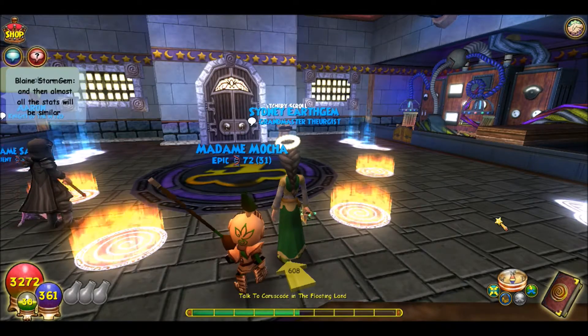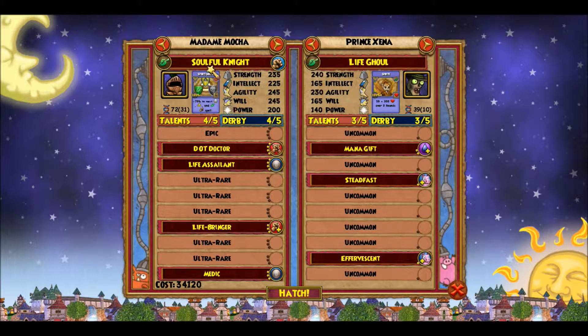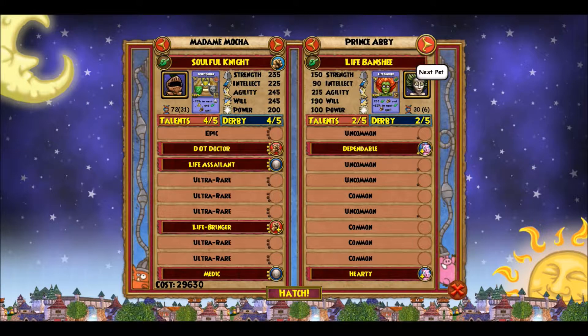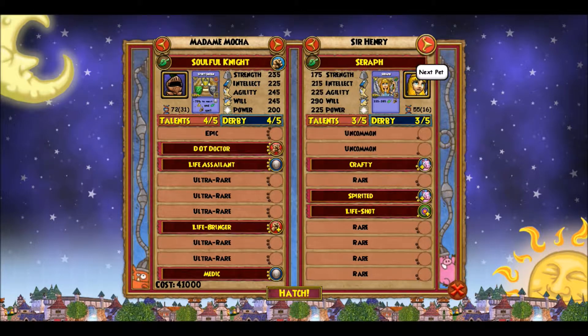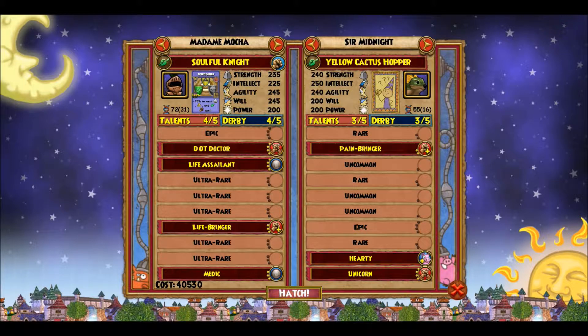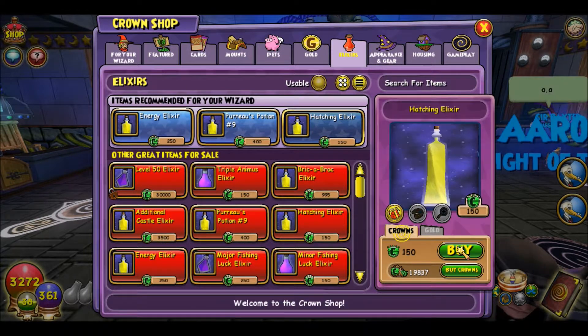Here goes nothing. I'm going to hatch this pet myself. I got the Soulful Knight — I want that one. Now I need to look for my Cactus Hopper. I have a bunch of them with selfish talents. I like the pet but they don't have very good talents, so I'll have to work on those later. I got my Soulful Knight and my Yellow Cactus Hopper. I'm going to hatch those two — it's Queen Charlie. I'll use a Hatching Elixir real quick. Thank God for crowns.